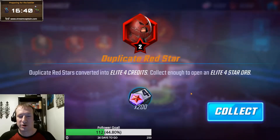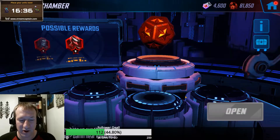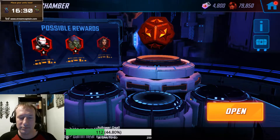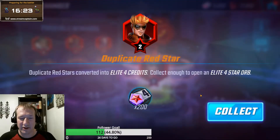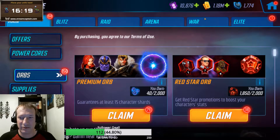Two on Juggernaut, a dupe, already at 4,600, so we are going to get there one way or another. Two on Mystique, now up to 4,800. Come on, can we get our first drop on Coulson, please? Two more on Pyro - that's going to get us to 5,000 Elite Four credits, so I'm going to pause at this point.